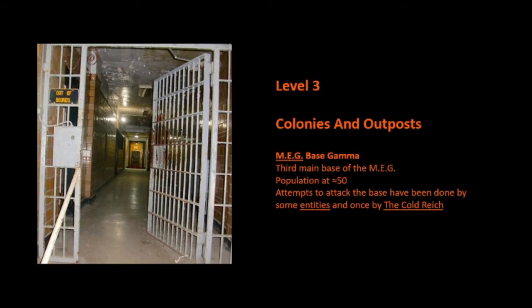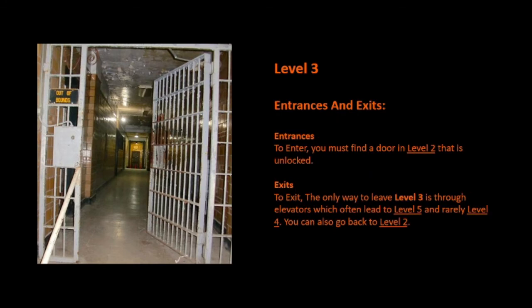Colonies and Outposts: MEG Base Gamma, the third main base of the MEG population. At 50 attempts to attack the base have been made by some entities, and once by the Cold Reich.